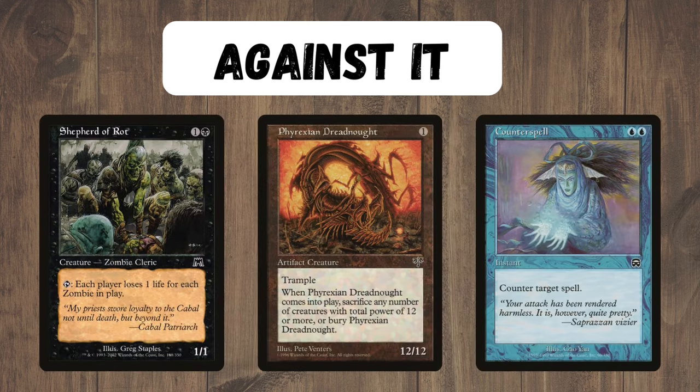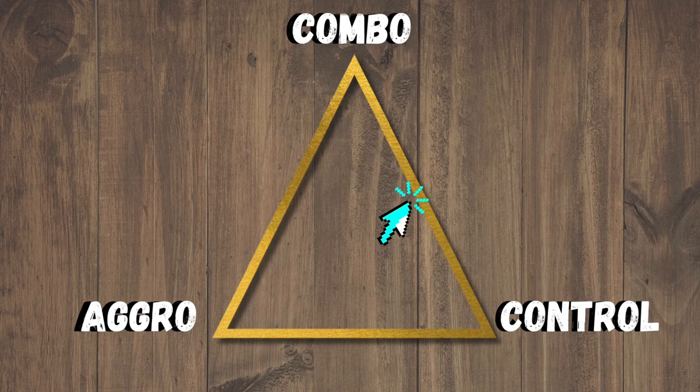Against the deck, there are ways around the Solitary Confinement and Worship lock — such as making them lose life instead of dealing damage. Big fast creatures can kill the deck before it gets going, as it doesn't have any creature removal or disruption in the main deck. Counter magic also just straight up counters our stuff, so it's hard to play around that. Overall, the deck is a combo-control deck that's looking to do pretty much the same thing every game: speed through the deck as quickly as possible until we can lock the opponent out, using utility enchantments to slow them down along the way.